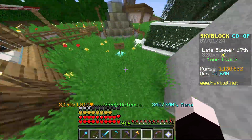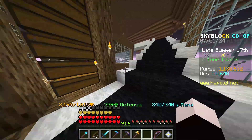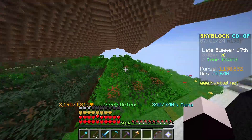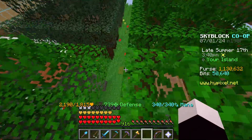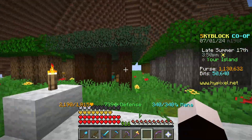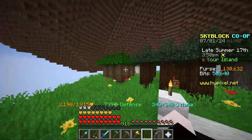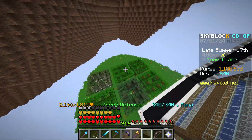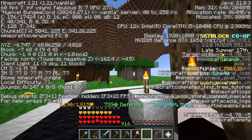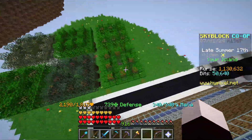I did a whole bunch of building last night on my Skyblock island. I changed a lava thing to a sand thing, but the main thing we're talking about today is where I put my minions — these are the wood minions. You have all six different types of wood from 1.8, since this server doesn't have the latest version's content.